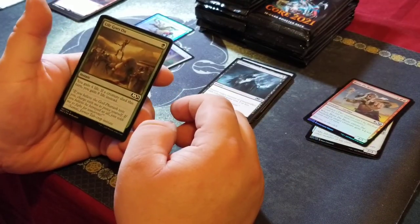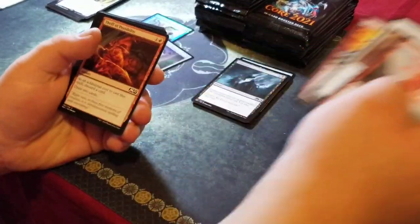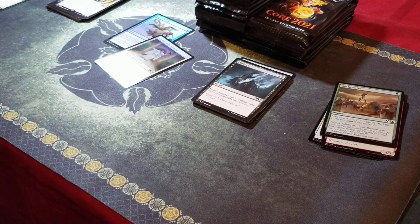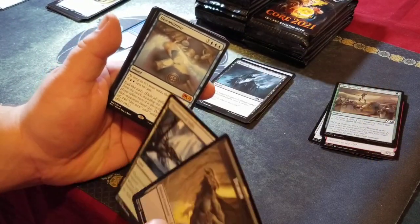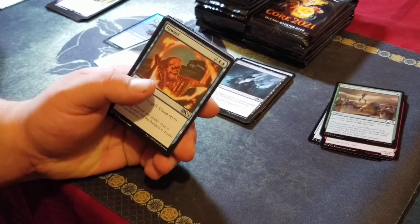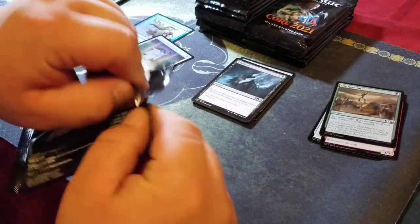Life goes on — foil wow, Solemn Simulacrum — I'll take it, great card. Discontinuity — this is probably my third or fourth one, this may be a playset of these now. I got two of these back to back last box. We're at three mythics for our box today, and there's more to come.